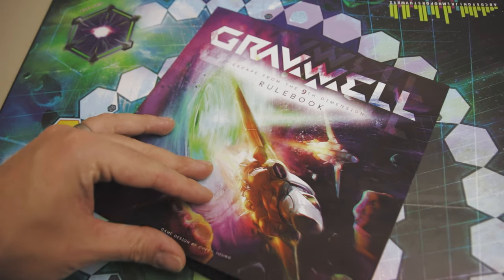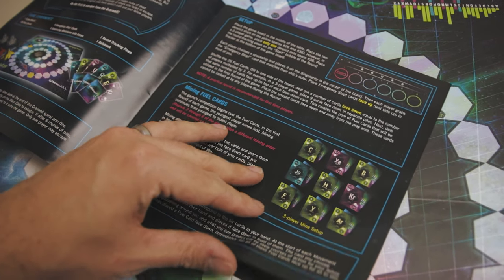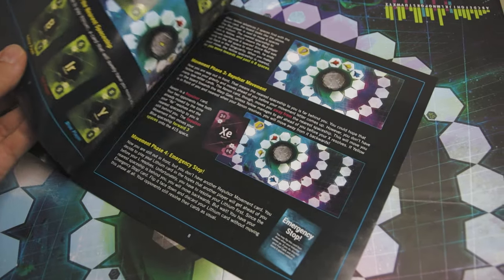And you've got the rulebook. The rulebook is short and sweet, easy to get through, and well laid out. It even has some variant gameplays and a solo mode in there if you want to go for it.